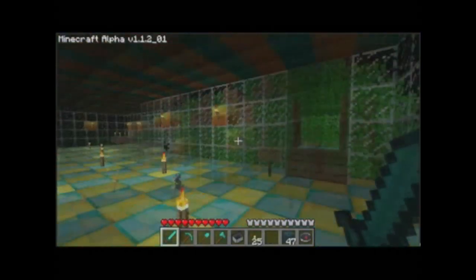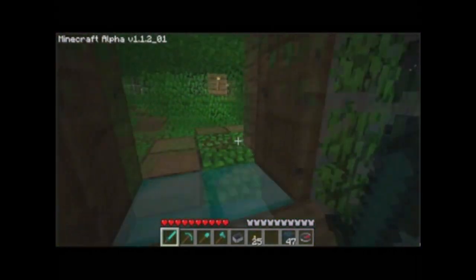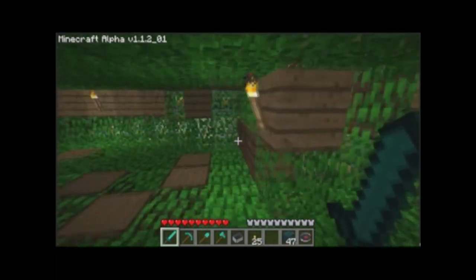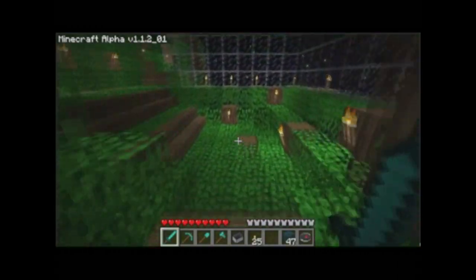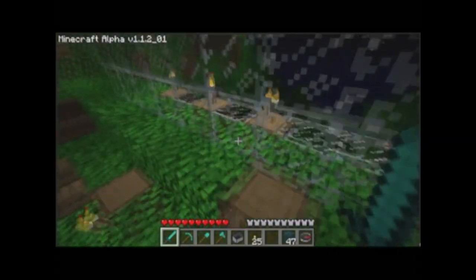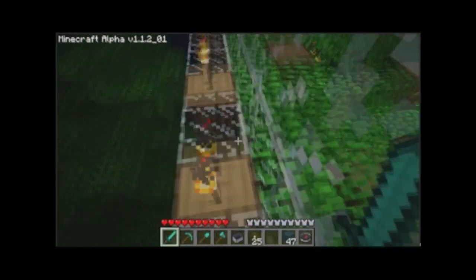What I was just showing there is that you actually can't put torches on glass. So I had to put gold blocks in the hallway so I could light it up. This is my tree house. So much stuff to talk about and not enough time to talk about it.